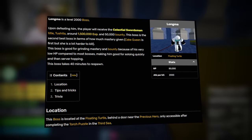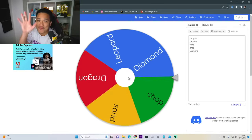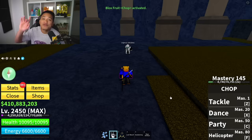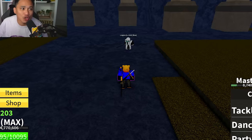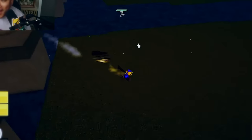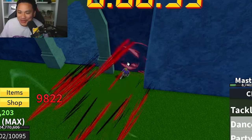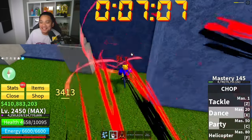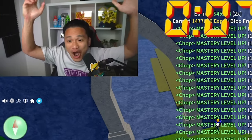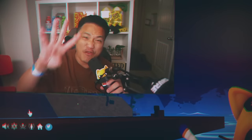Level 2,000 — Longma is next, using Toshida. Rolling for the mystery fruit — and we have to use Chop Fruit against Longma! Chop Fruit versus a level 2,000 boss — this is going to be tough. Fighting Longma: can't hit him directly, so we hide behind a wall and use Chop skills through it, chipping away at his health. He's about to die — yes! We defeated Longma with Chop Fruit in just 7 minutes!